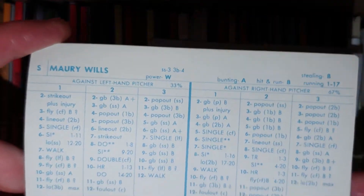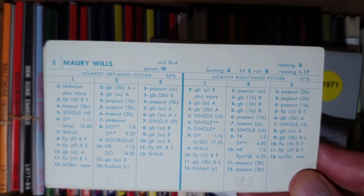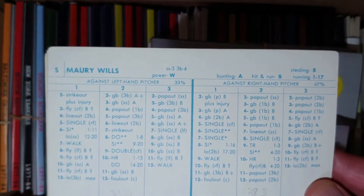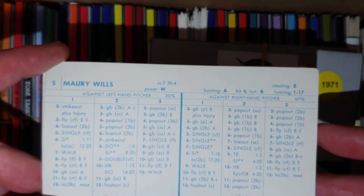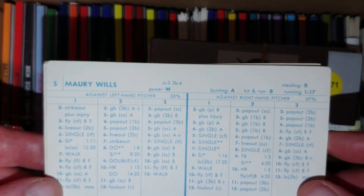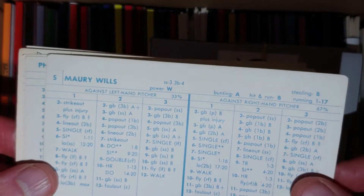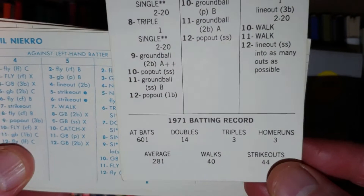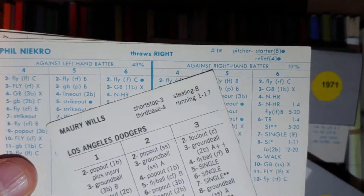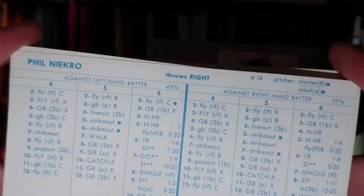Starting with the Atlanta Braves in the National League North. They made a trade to get Maury Wills because they had Sonny Jackson, who they weren't thrilled about — a weakness at shortstop. Maury Wills moved through a few teams near the end of his career; he was on the California Angels last year, the Dodgers before that. He played a little for the 1969 expansion Montreal Expos. He could be picked up as a nice little shortstop — switch hitter, hits both ways. He's getting up there in age but look at that 640 plate appearances.